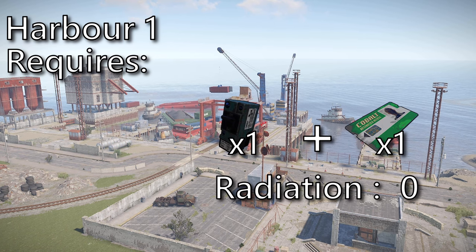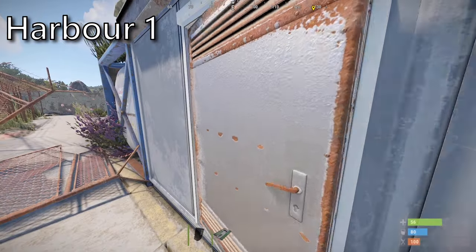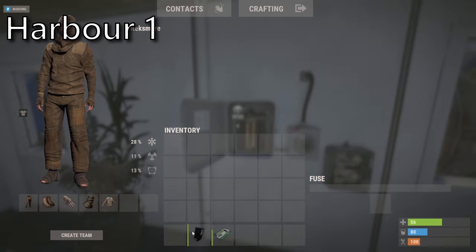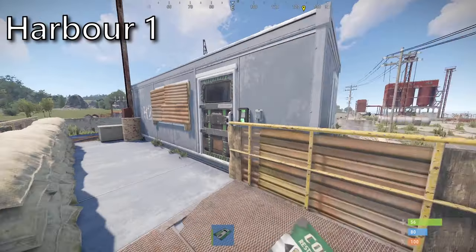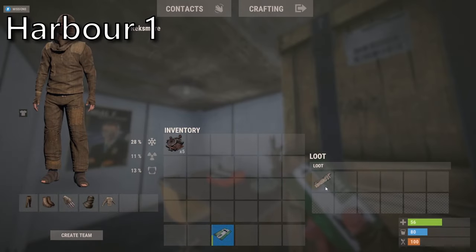At Harbour 1 you will need a fuse as well as a single green card. There are no rads here and you will need no clothing. At the bottom of this 2 story building you will find both a fuse slot as well as a switch. Once activated you can go upstairs and enter a secured green card room. Inside you will find a blue card as well as a single loot crate.